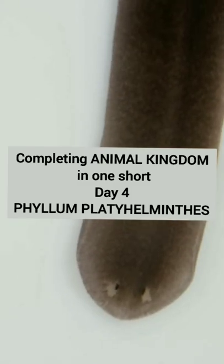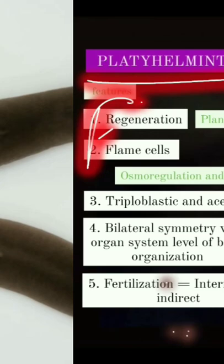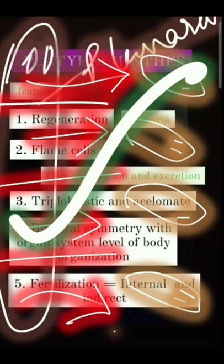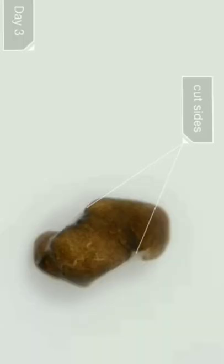Completing animal kingdom in one shot, day four: Phylum Platyhelminthes. These are flatworms possessing regeneration capability, like in Planaria. When cut into four halves, it will develop into four new adult Planarias. This is how it grows overnight, and by day 12 it regrows into an adult Planaria.